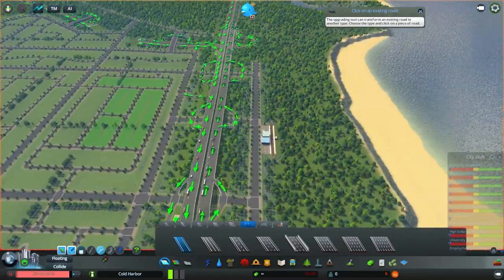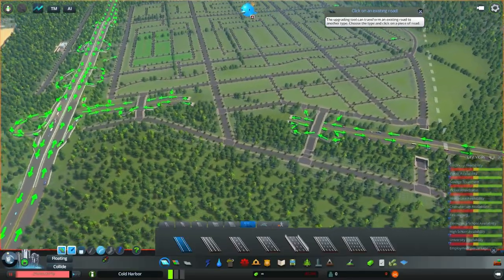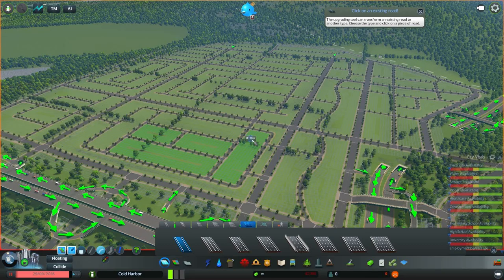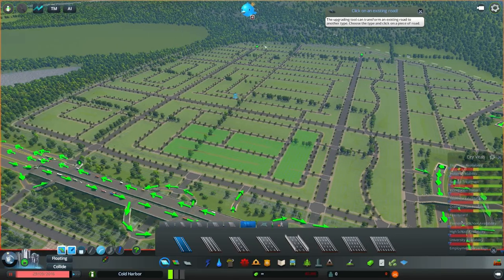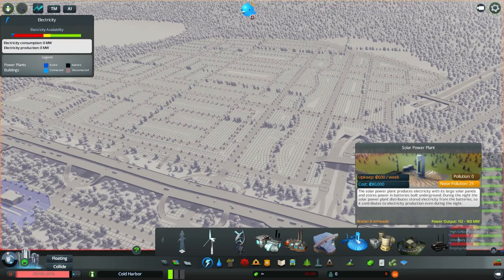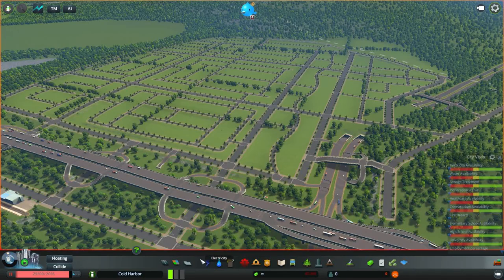There we go — so we have our highways connected now. Next step after this: maybe I'll add in a little simulation, but this video might be a little bit long. We'll add in some simulation for residents in the next video and then actually get some power grids going. I might add it off-screen since it's pretty simple — cut and paste. I will be using solar power plants because I like how they look: cleaner, nicer, less noise, and better quality of life.